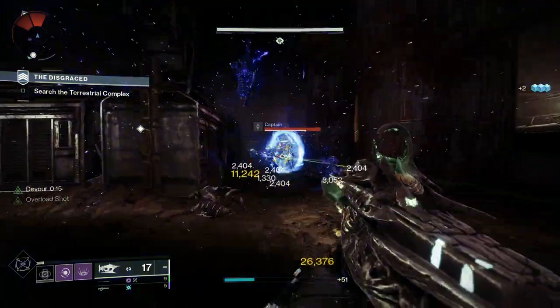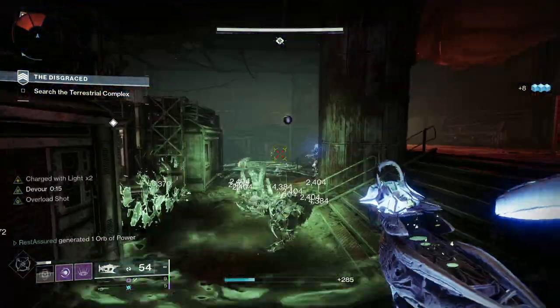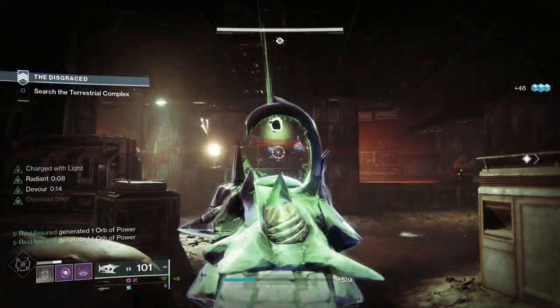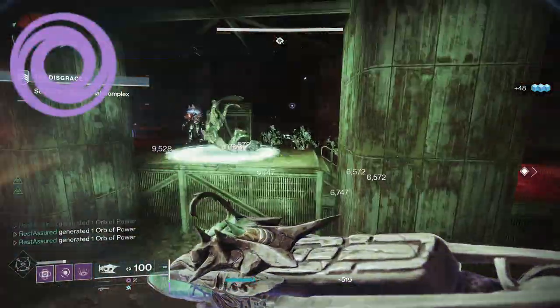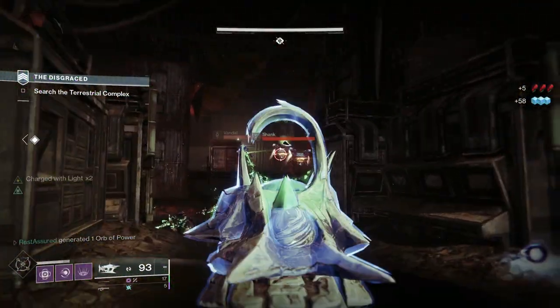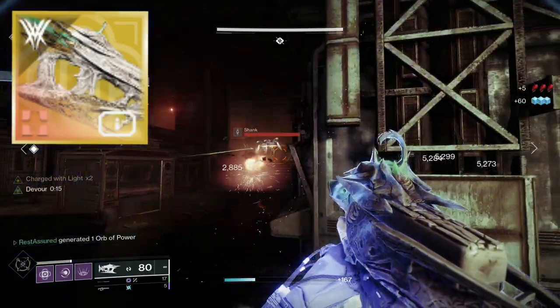The cool thing about this build is that it allows you to run whatever subclass you would like, and it's really heavily focused on the exotics themselves more so than the aspects and fragments of a subclass. I do think this runs best on Void, and this build is going to be based all around the Osteostriga.